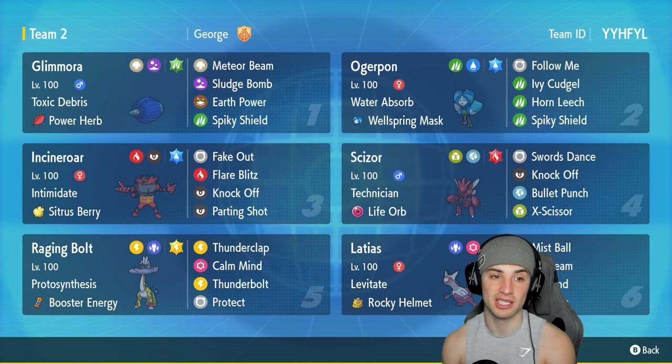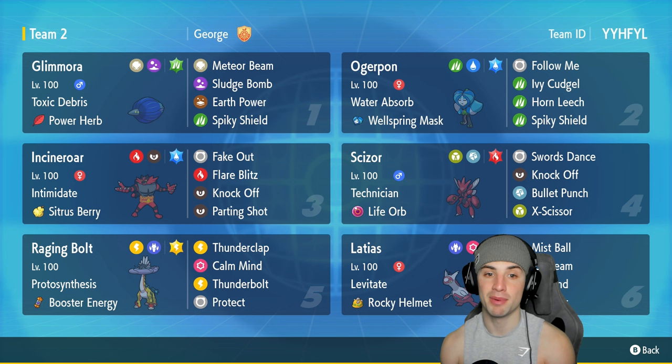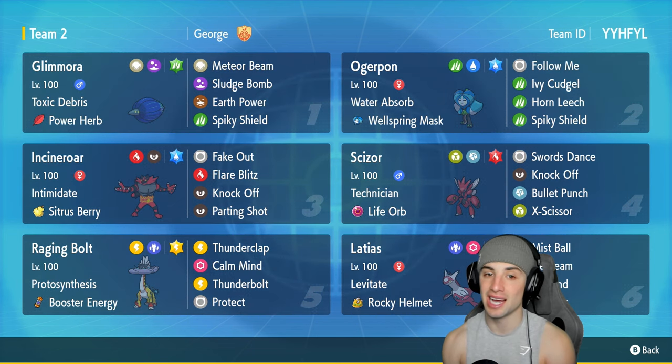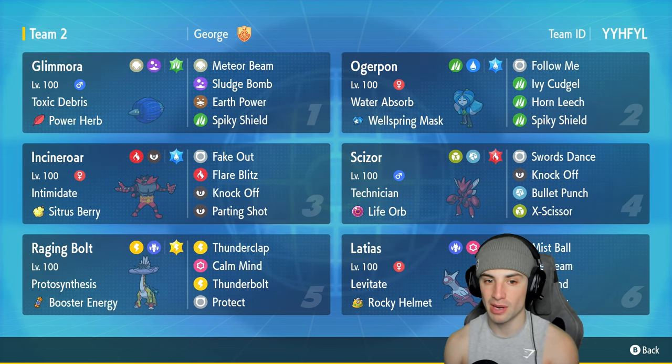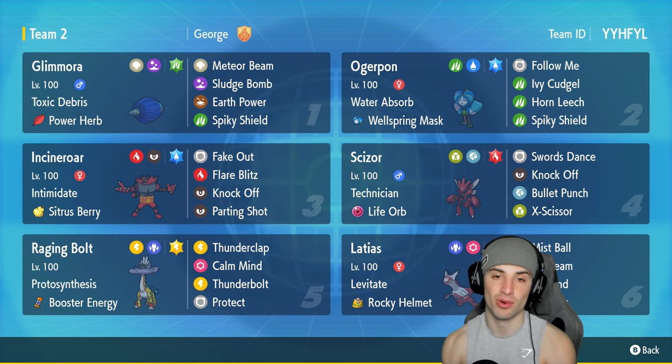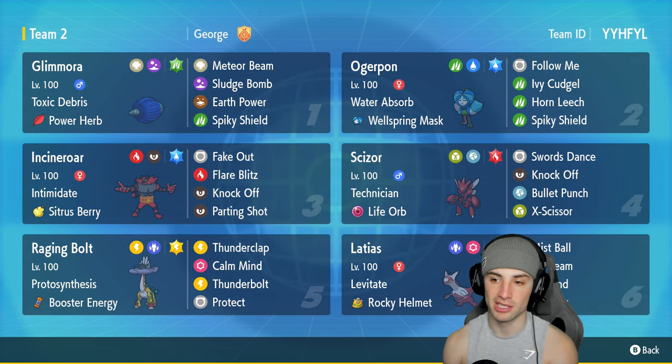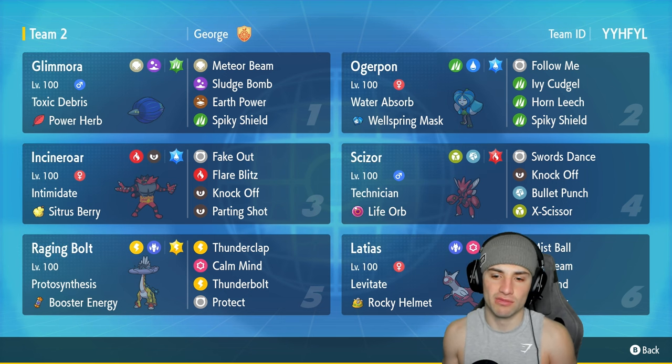Other Pokemon on today's team: Power Herb Glimora, which has been seeing a lot of usage in Ranked Regulation F. Popping Meteor Beam gives it a special attack boost and big STAB damage. Alongside that we have Sludge Bomb, Earth Power, and Spiky Shield for the fourth and final move. Speaking of Spiky Shield, we also have Wellspring Ogerpon with Spiky Shield, Horn Leech, Ivy Cudgel, and Follow Me.